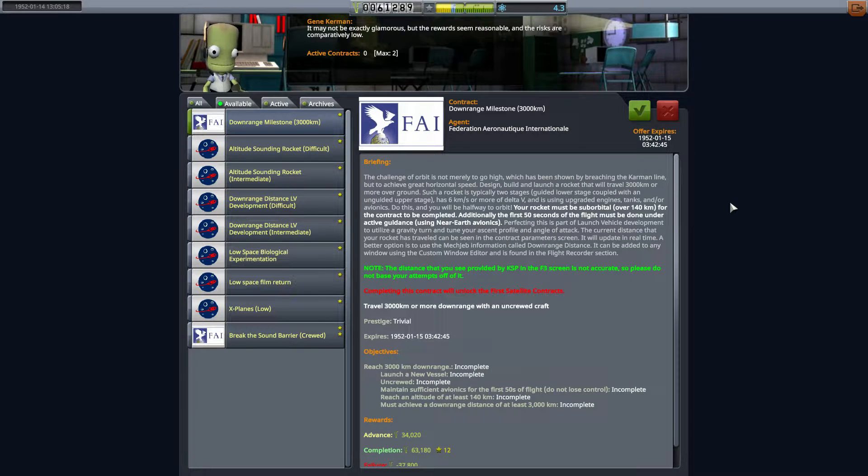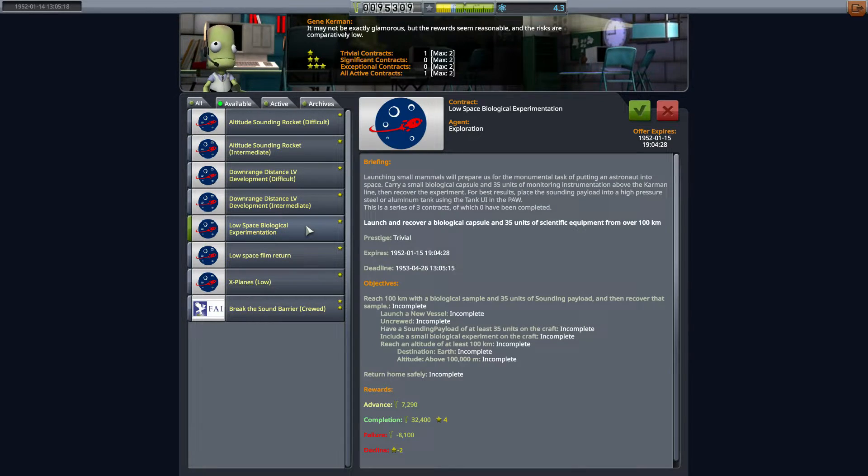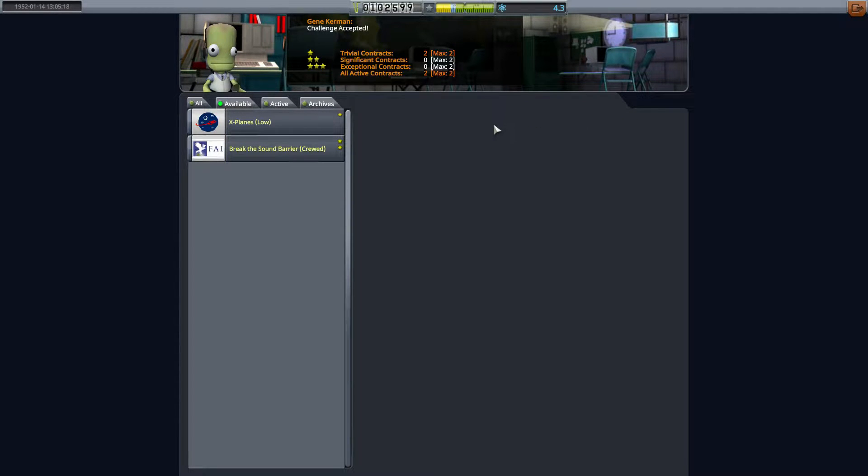When we go over to the KSC it might look a little weird if you haven't watched the short on contract management — you'll see a bunch of rockets in my queue, don't worry about that. If you still need to research tech and have a rocket almost built, grab that contract as well. The 3K downrange is a milestone contract so you can have that and a sounding rocket contract at the same time.